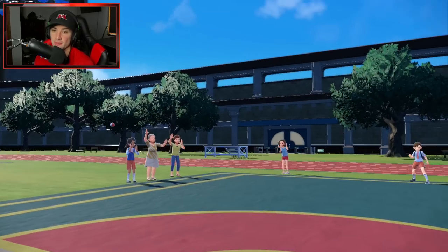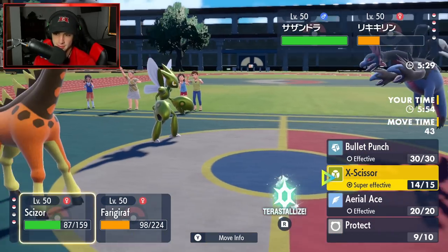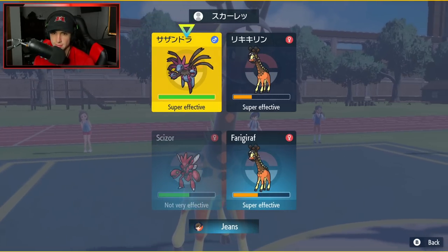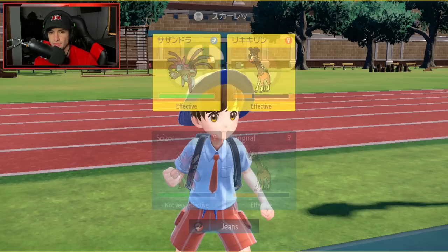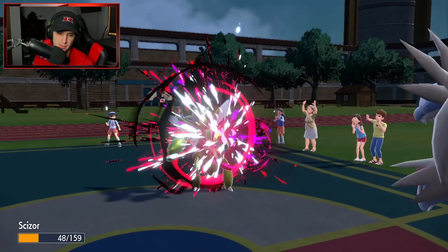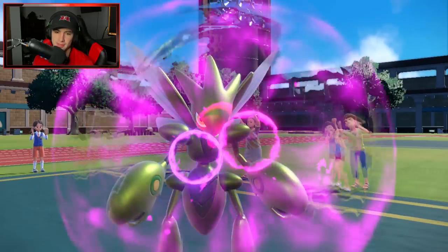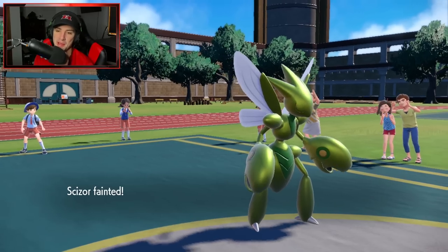They could go into Hydreigon here. I obviously want to try to KO their Farigiraf more than anything. I'll just Hyper Voice across the board again. Dark Pulse coming out here — oh, they doubled down into my Scizor! Really doubled down into my Scizor — smart play by the opponent, though. This is a solid battle. They still have Dragonite in the back, but we still have Kingambit, and Kingambit's a monster.